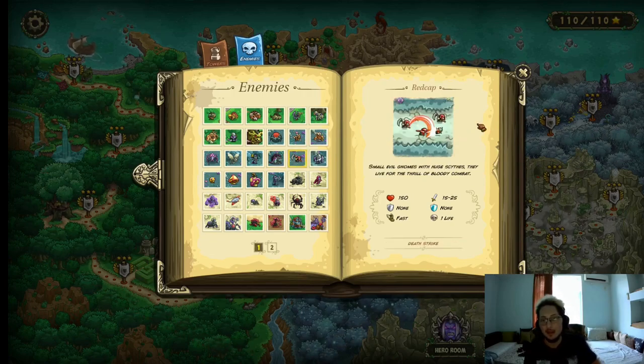Redcaps — not a very annoying enemy to be honest. They have only 150 HP, they're fast, they do between 15–25 physical damage. But they also have a Death Strike — basically a small chance to perform an insta-kill attack that kills any one of your units, besides your hero. How do you deal with them? Area damage — any type of area damage to kill these guys.